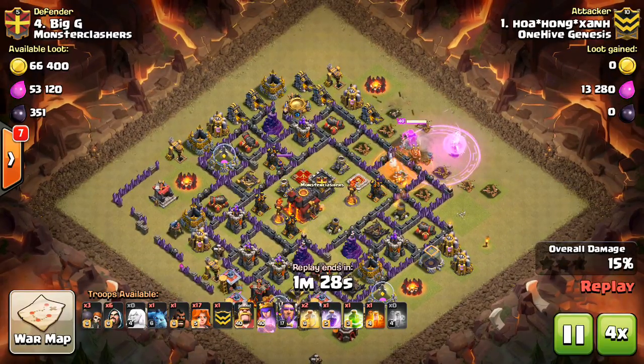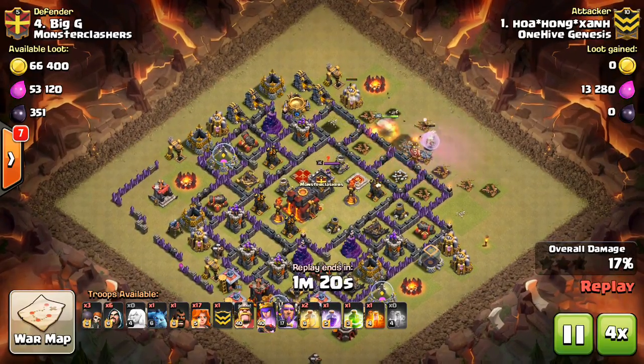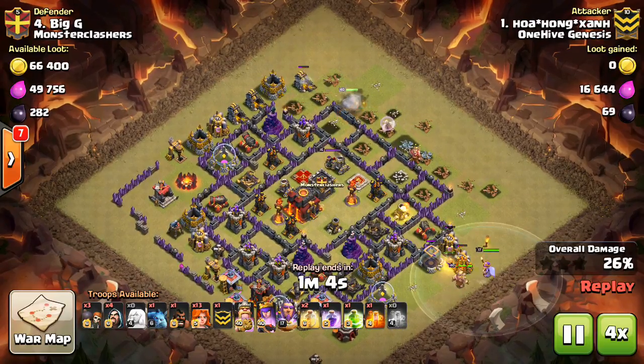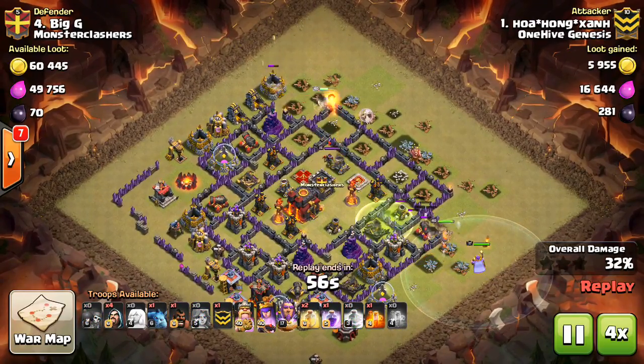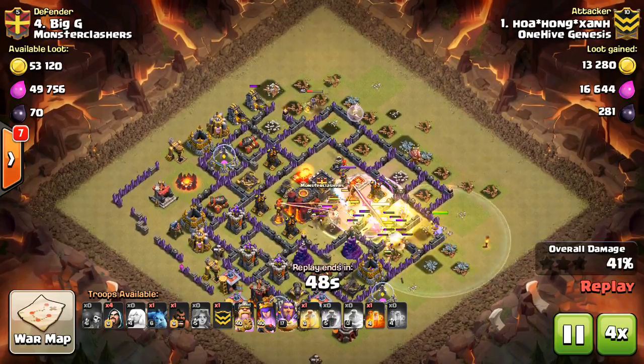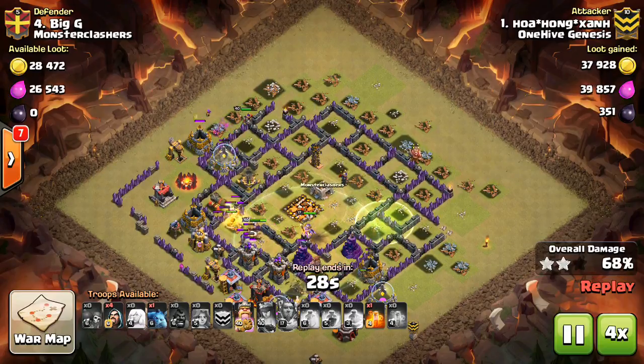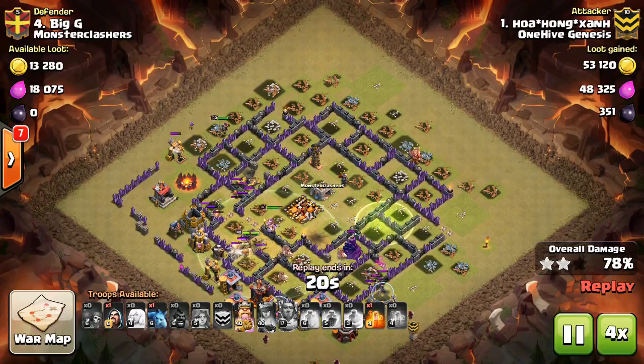First, you typically want to drop your queen first, then drop minions or wizards to create the funnel, so the queen can tank for them instead of having to use a giant. But only do this if there's enough time for them to take out the buildings to create the funnel before the queen starts going in one way, otherwise they won't do it quick enough and she'll go the wrong way, possibly.